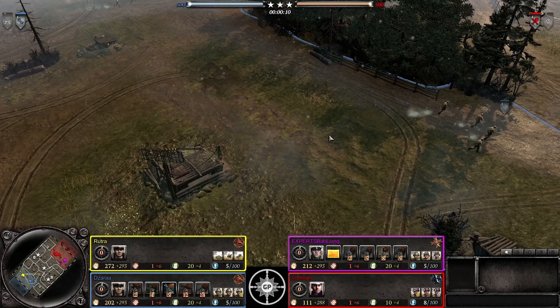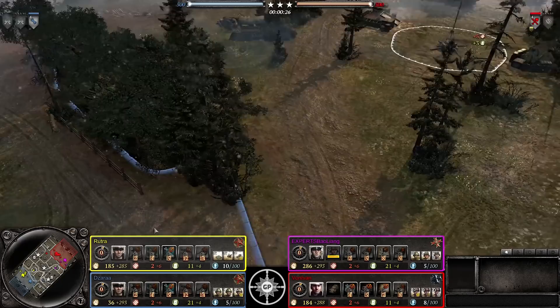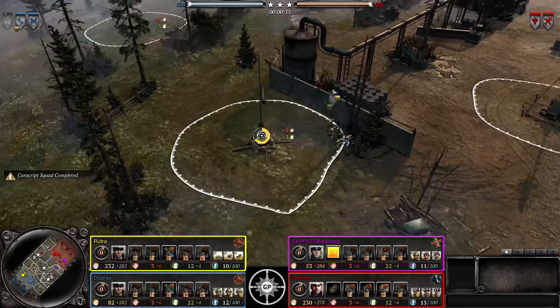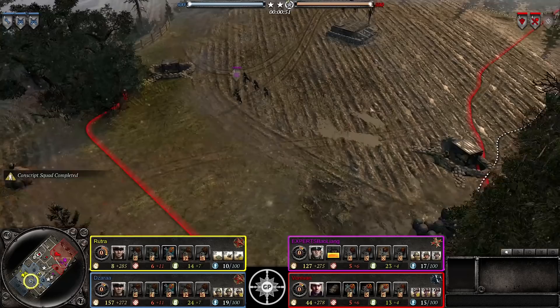Hello everyone, this is Greatshot117 bringing you a tournament cast. This is a 2v2 game. This matchup is Zara and Rutra versus Von Ivan and Baolang. We actually did a cast of this with Helping Hans on his channel on Twitch earlier in the day - Von Ivan and Baolang won that battle. Von Ivan has a Sturm Tiger with elite armor, and we have mechanized assault with good close range. We've seen this on this map quite a bit, but not on the right side.